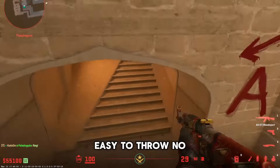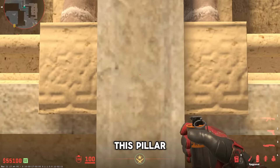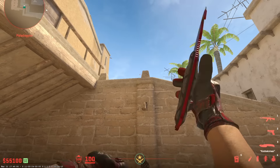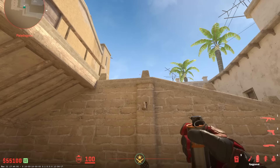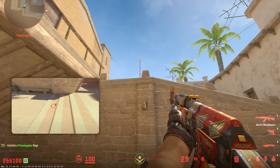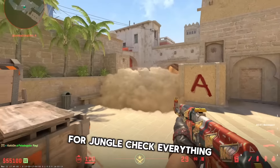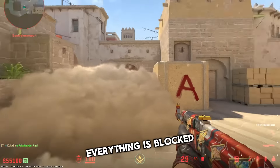While we're up here, let's do the jungle smoke. Aim dead center at this pillar — perfect smoke for jungle. Takes everything, everything is blocked. You have to go upstairs, and we just smoke that with the other smoke.